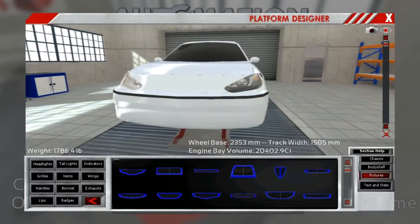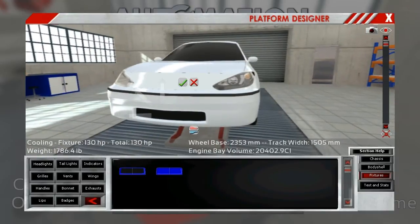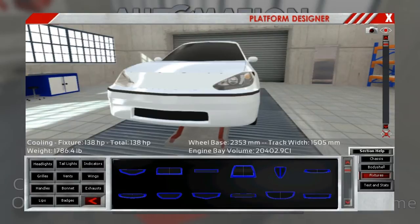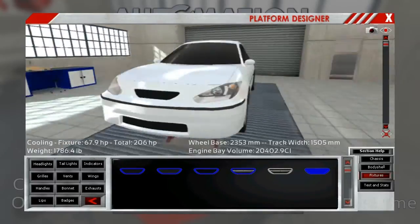Let's do a grill. Now when we do grills, something new — you'll see that it adds how much horsepower these fixtures could cool. Currently 77.6. I'd like a little bit more than that. Let's increase the size of this one — now we're up to 130. A pretty big grill down there, so now we've got 138. Could we get one in the middle here? Yeah, that looks acceptable.